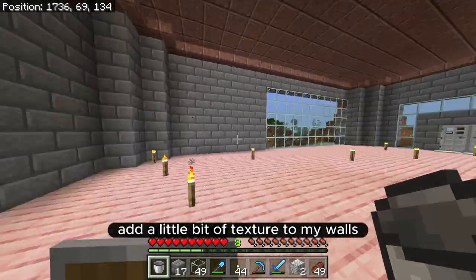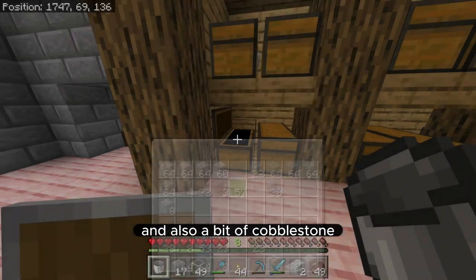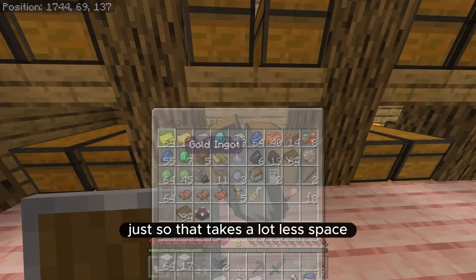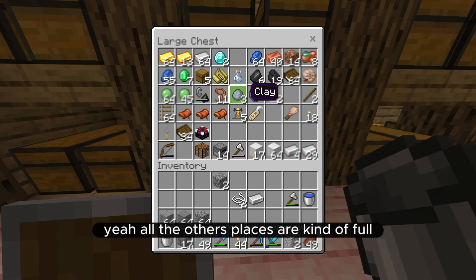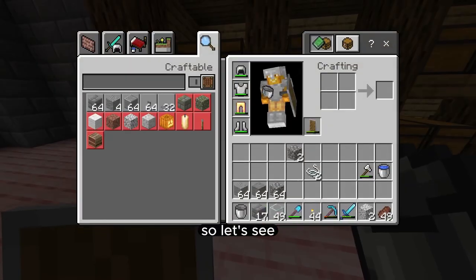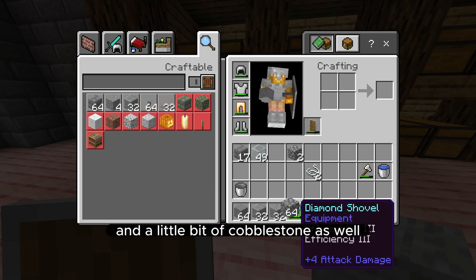So you had told me to add a little bit of texture to my walls by putting different kinds of blocks instead of just the stone bricks. Some examples you gave were andesite, regular stone, and also a bit of cobblestone, so I think I'm going to try that out just to see how it looks. First I had to put away all of this iron, so I am going to compact it down into blocks. I think I'll make a little bit of polished andesite, maybe half of it, and then also stone and a little bit of cobblestone as well.